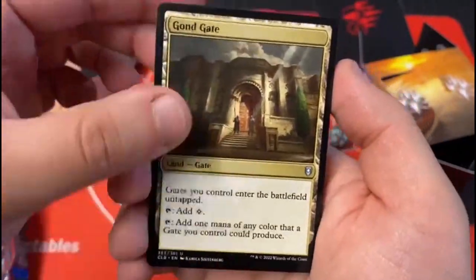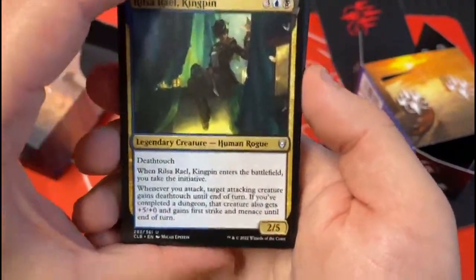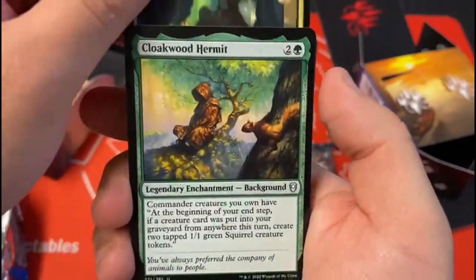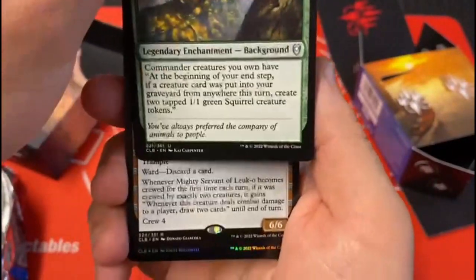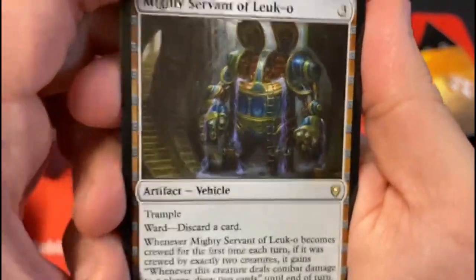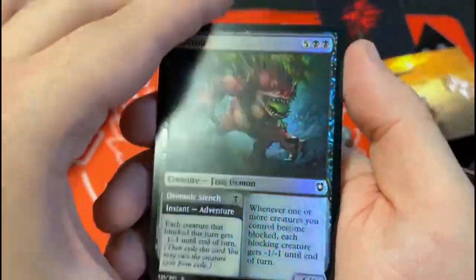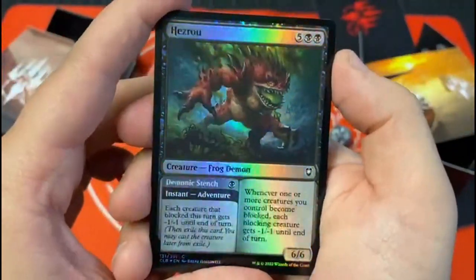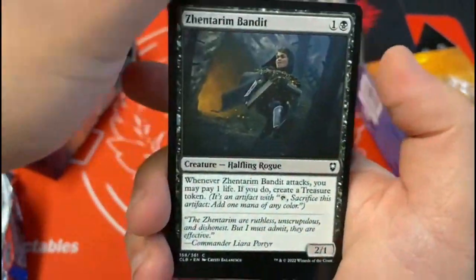There's another gate — this one's Gondi. Oh nice, legendary creature. There's your rare. It's a dwarf made vehicle — Mighty Servant of Luco. And a common foil, which looks pretty nice for a common foil, and then the classic initiative card.